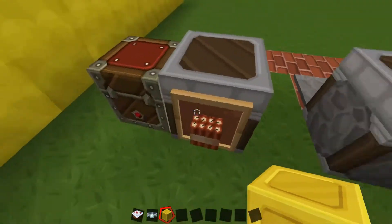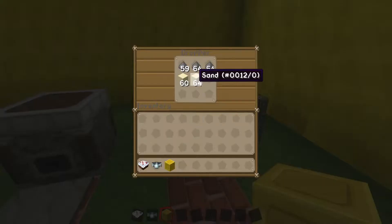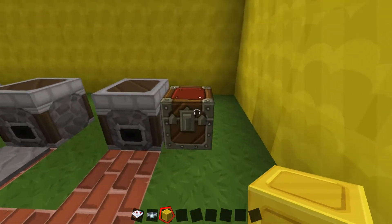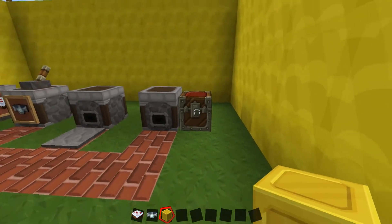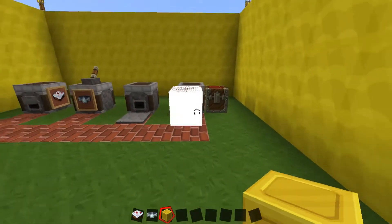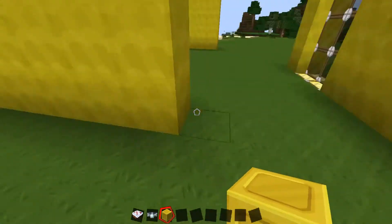Now this next one is TNT. So I've filled it with gunpowder and sand and I've set the redstone signal up as a trapped chest, so this is going to blow up. So if I open this up, as you can see, TNT comes out. Boom. So there you go, that's how that one works.